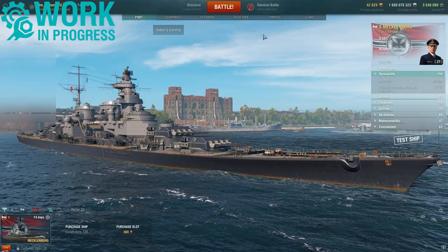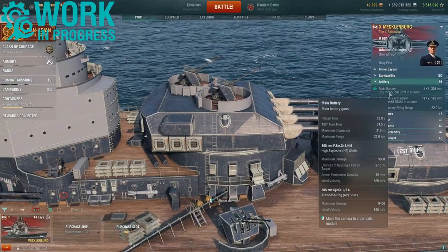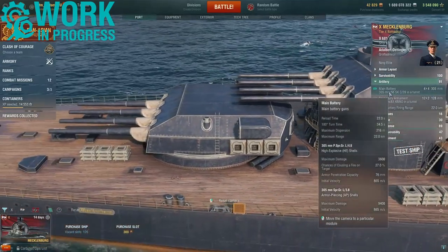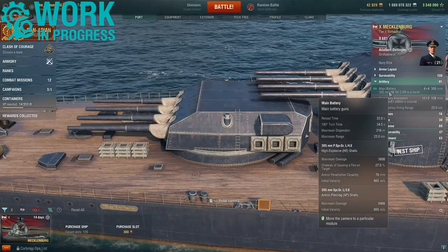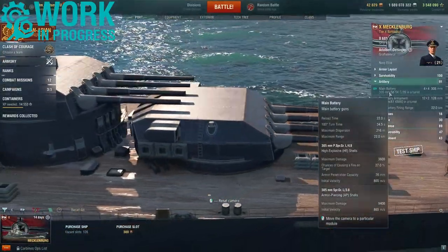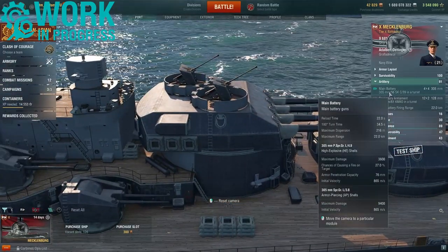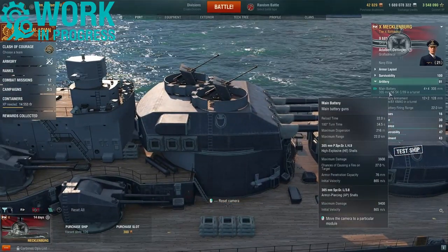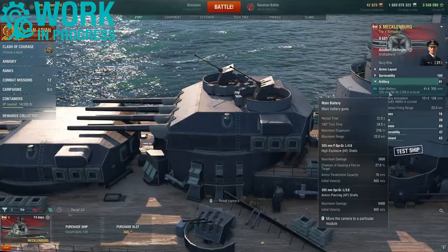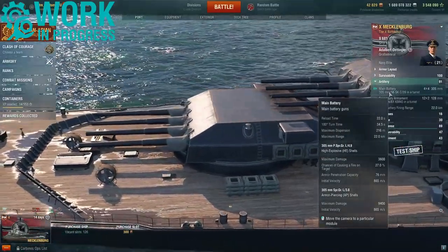Let's look at the main battery. Four quad-mounted 305-millimeter guns. With this build they have a 22-second reload, a turret traverse of 34.5 seconds for 180 degrees, a max dispersion of 216 meters, a max firing range of 22 kilometers, and these 305-millimeter guns have a sigma of 2.05.